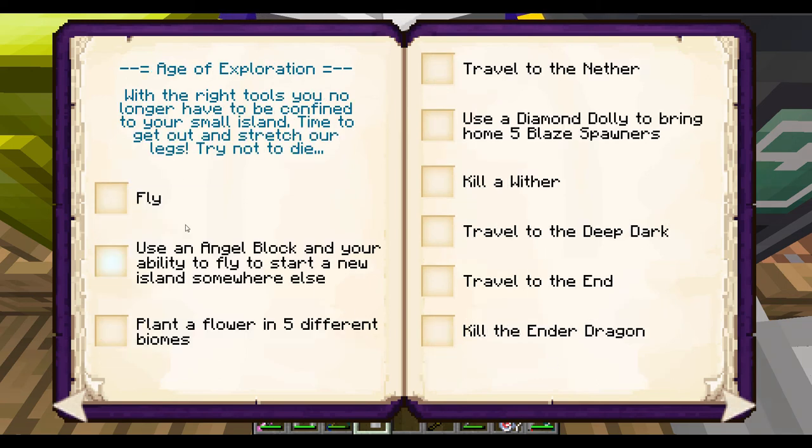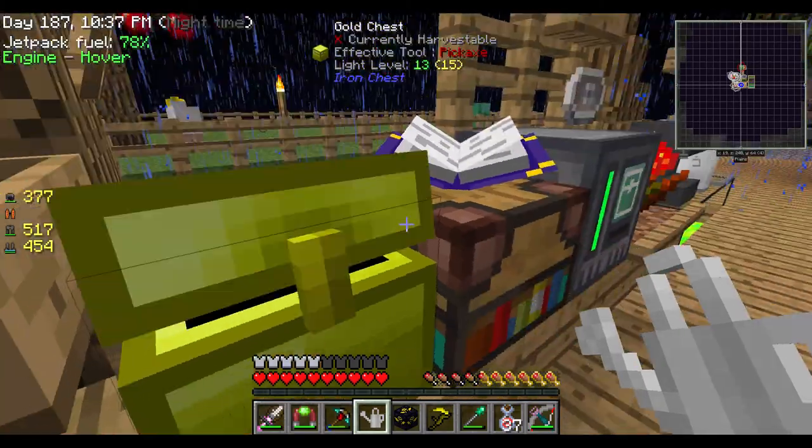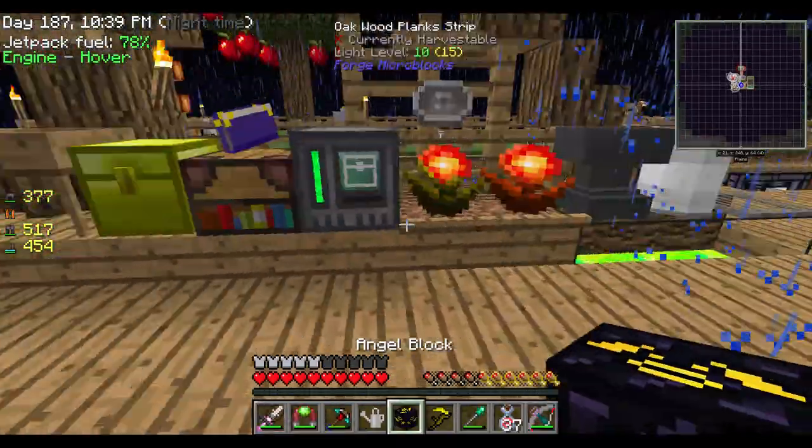There's a visio-infused armor that's going to be a bit more endgame. Fly — hey, completed! 'Use an angel block and your ability to fly to start a new island somewhere else.' Guess what — I've had an angel block forever, or at least that's what it seems like.